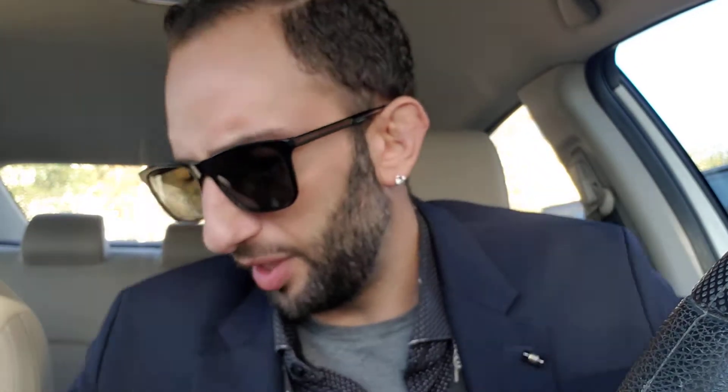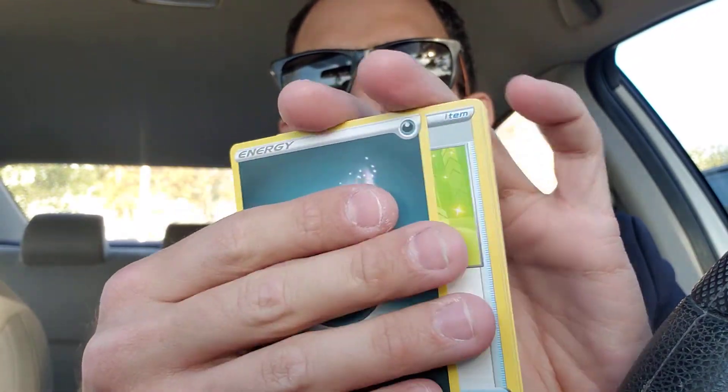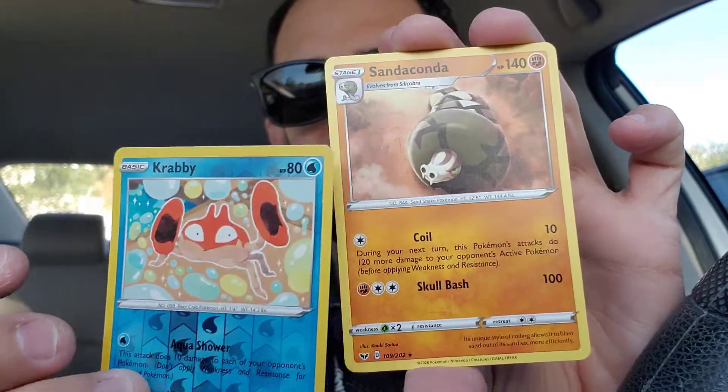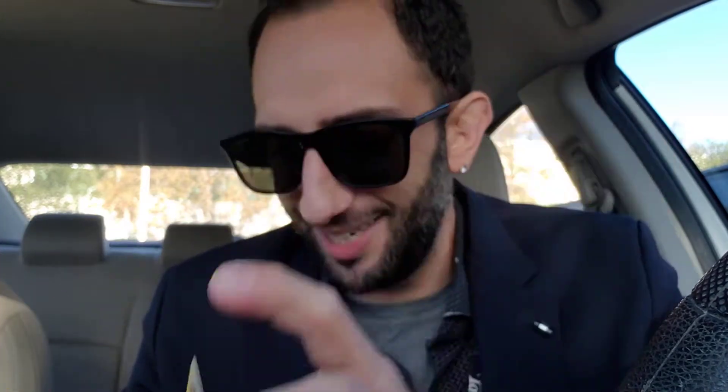Second pack — another Sword and Shield base set. We got a green code card. Four to the front. Since it's green, we'll just go right to the end. We got a Reverse Krabby again and a Sandaconda again! What? That's so weird — two arts of Sandaconda, one Holo, one Non-Holo.